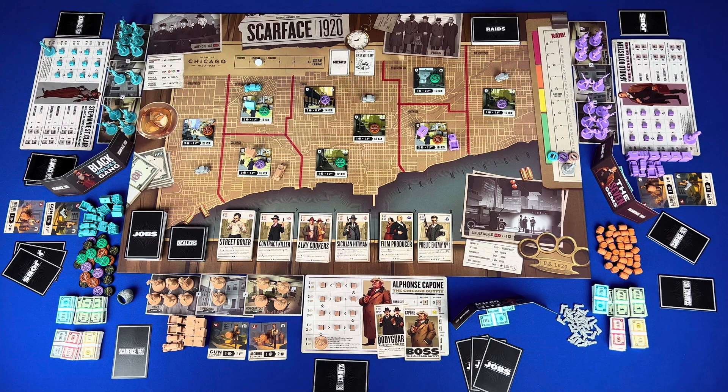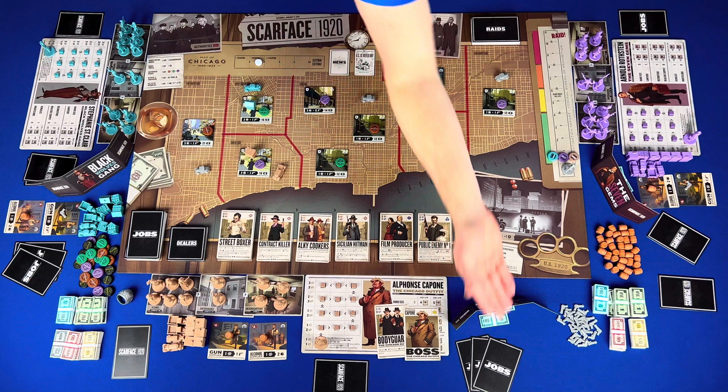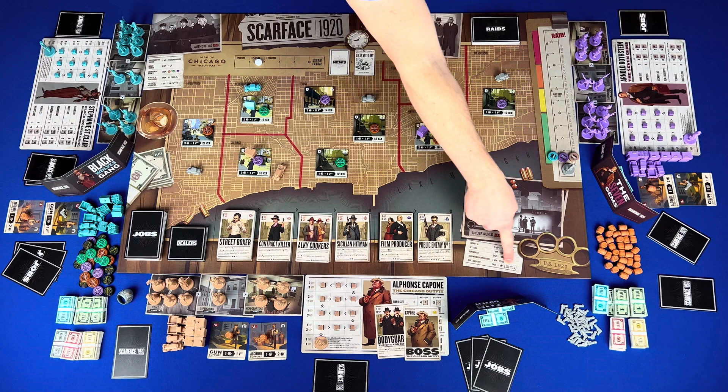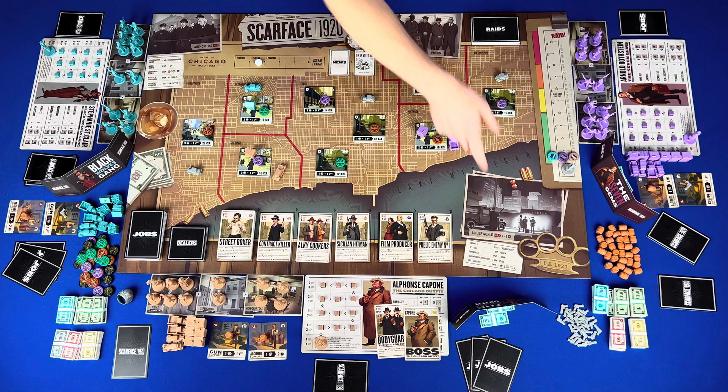These resources can be taken from neighborhoods, deals, or jobs, and you would pay two per cop in the neighborhood. The fifth underworld order is hire an associate — take an associate less than or equal to your influence and add it to your discard, or pay alcohol to add it to your hand: one for one to three star, or two for four to five star. Then you would refill the market and take the family ring.